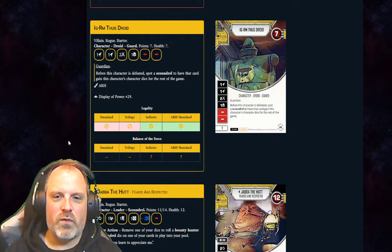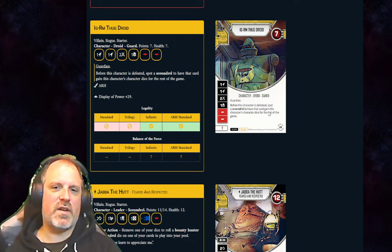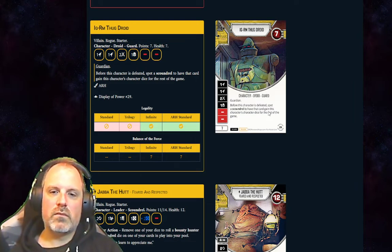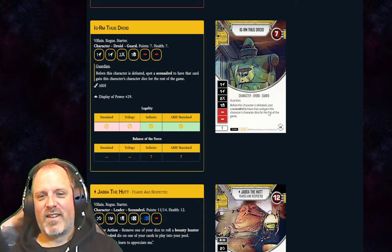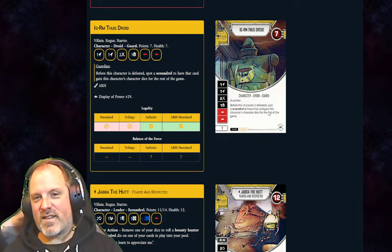IGRM Thug Droid is a 7-point character giving access to yellow. We've had 7-point yellow access before with the Narshada Thief, but this one actually has a die. Guardian is a cool ability. I've been playing it — replaced Fiesla in my Hondo deck, running two of them. If you get to roll out Hondo with five or six dice without any upgrades, that's excellent.